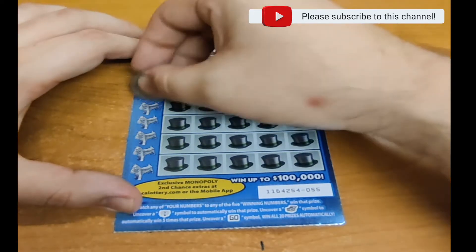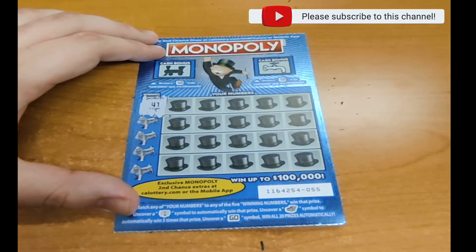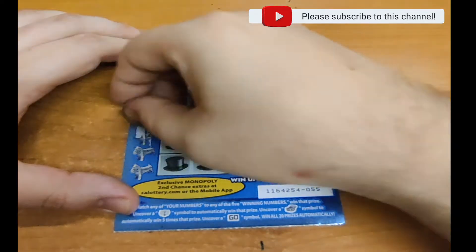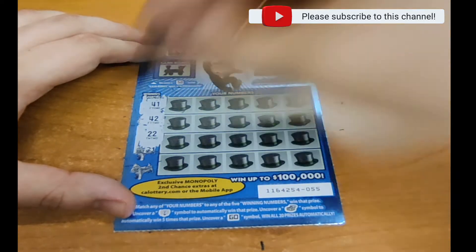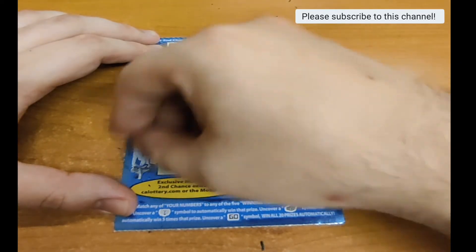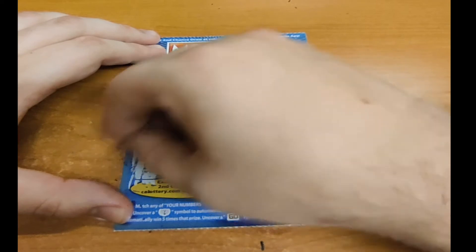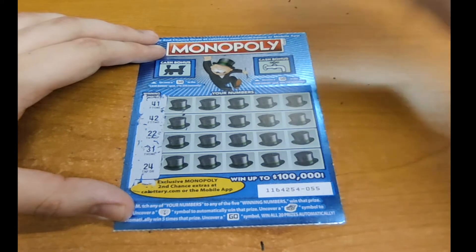So let's scratch off the winning numbers. The first one: 41. The next one: 42. The next one: 22. The next one: 31. And the final winning number: 24. So let's start scratching our numbers.